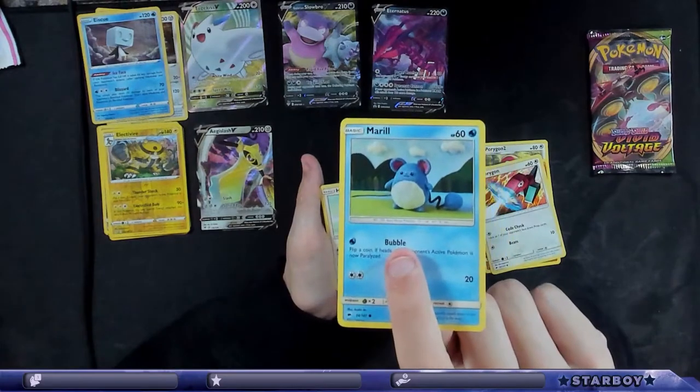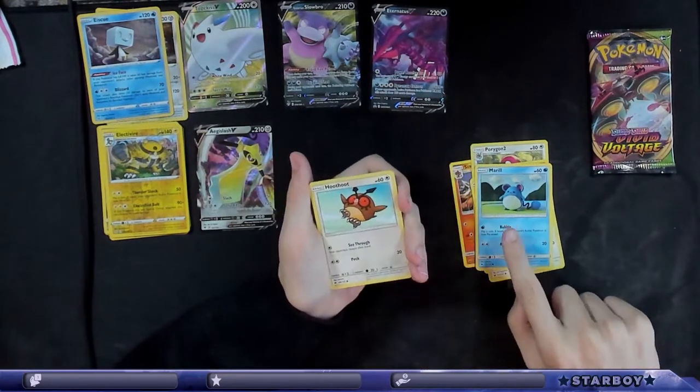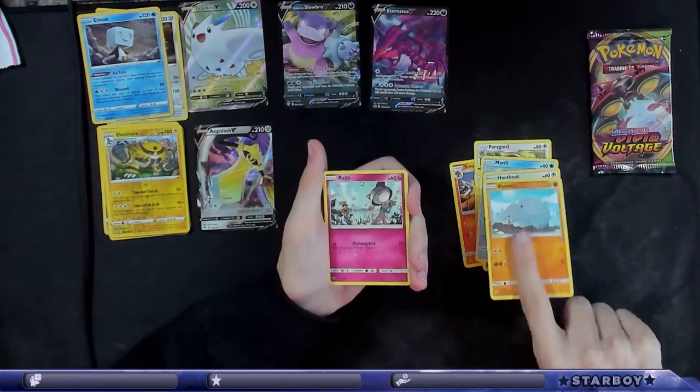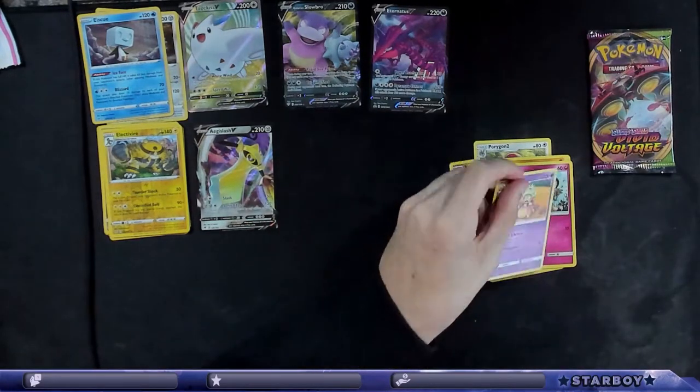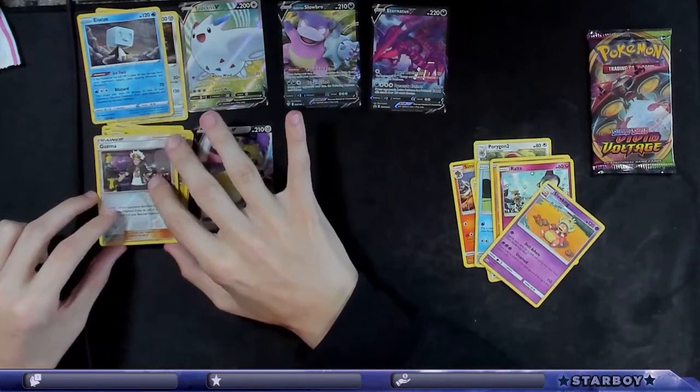And then there's the ones that we like, Blake. Little Iron Boys. Guzma. Slowking. Guzma! Blake, you can Guzma.